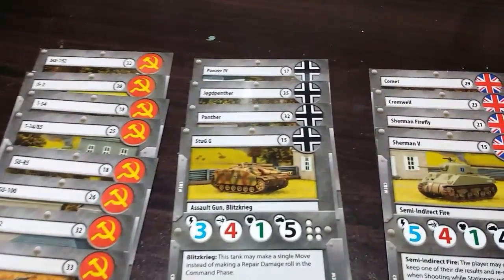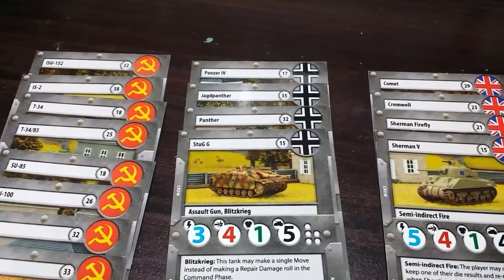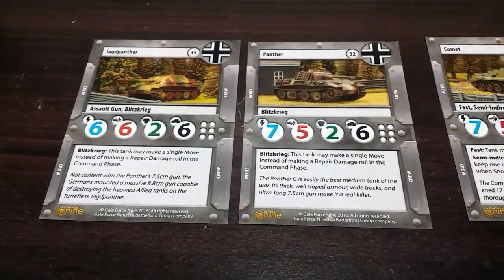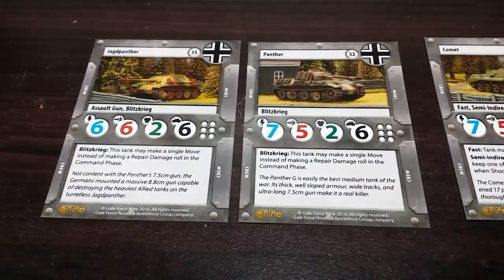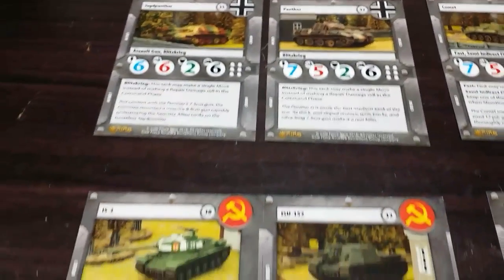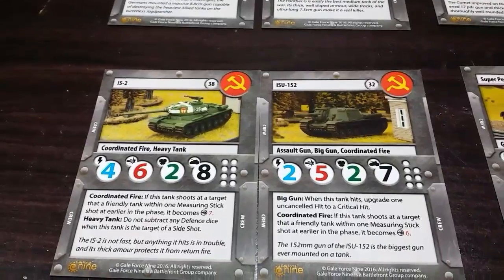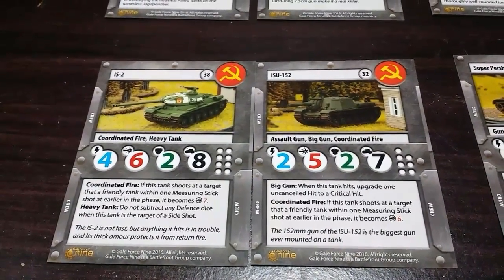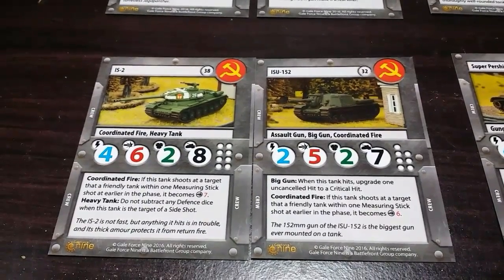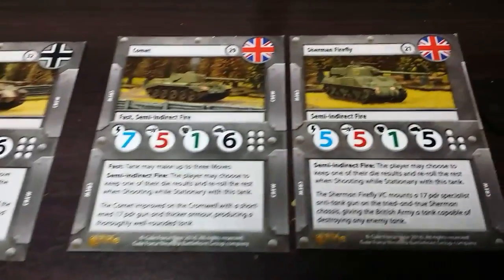The stat cards are quite easy to understand — we can clearly see the stats for initiative, attack, defense, and hull points. Looking at the German faction, its faction ability is Blitzkrieg, which gives the tank an extra movement outside of the movement phase, kind of like boosting. The Russians, on the other hand, have Coordinated Fire, which increases your attack if you gang up on the same enemy tank.